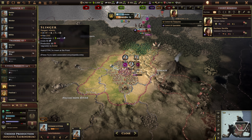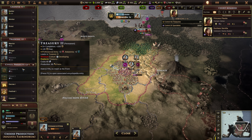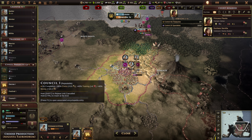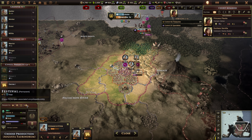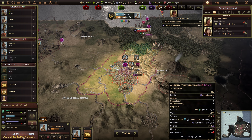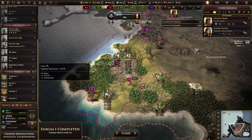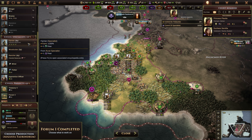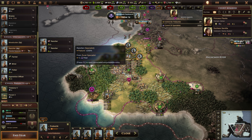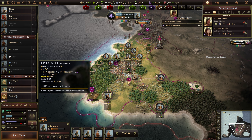Stone cutter. We've got some specialists — farmers. Get some farmers on the go. Rancher. And that'll do for now. End of year. I think Agrippina's going to pass before we get our ambitions done.